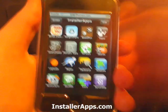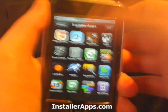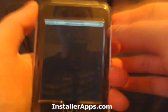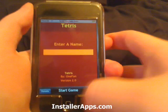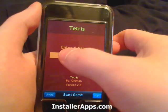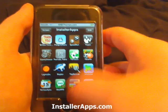There's been an update to the Tetris application, and this update is much like the update to Penguin Panic. First of all, the icon has changed — as you can tell, there are fewer blocks.